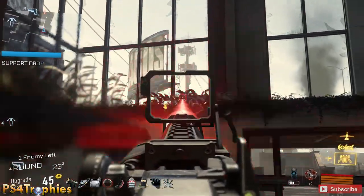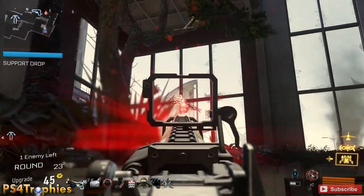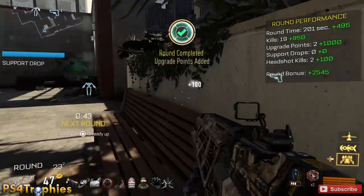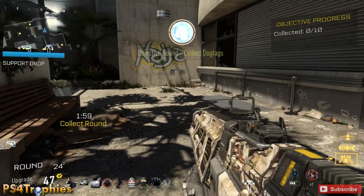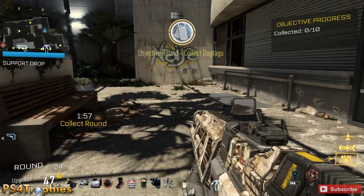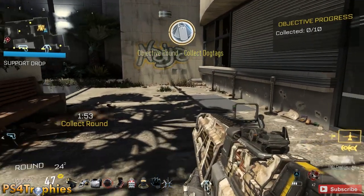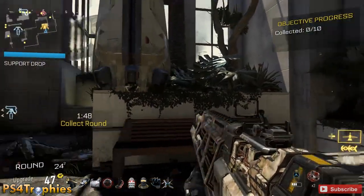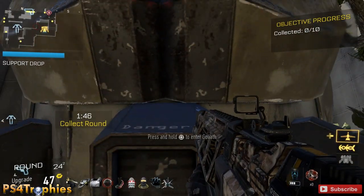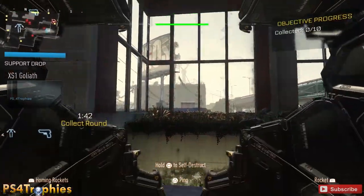My Goliath is ready — just taking that drone out there. We're going to wave 24 of my second set after I flipped it, so this is my 49th wave. There's another optional objective here — collect dog tags — but I'm not even going to try this time. I'm just going to throw down my suit and take out the enemies.